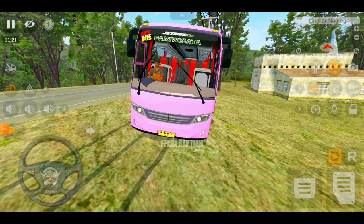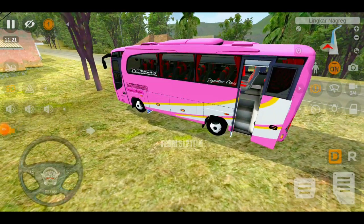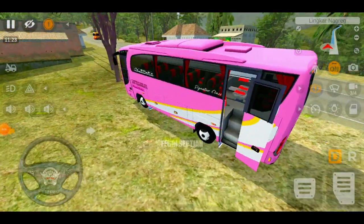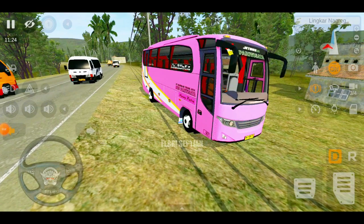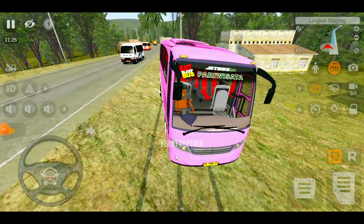Terus kita cek untuk bagian animasinya. Untuk animasinya itu adalah membuka bagian pintu belakang, jadi pintu belakangnya bisa dibuka dengan cara mengaktifkan animasi nomor 1. Untuk animasinya itu hanya ada 1, jadi yang 2 dan yang 3 itu tidak ada.